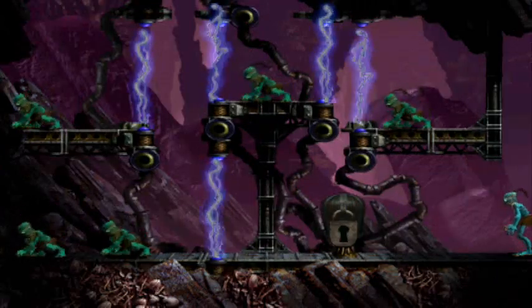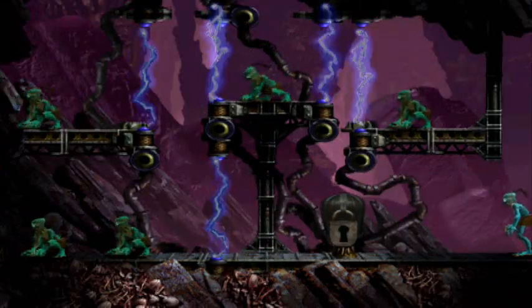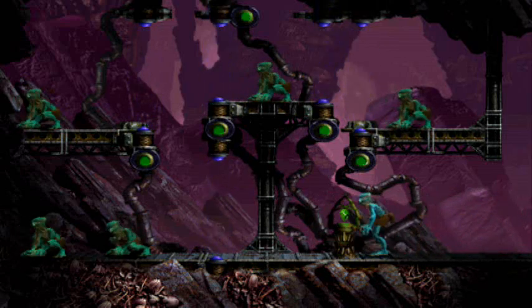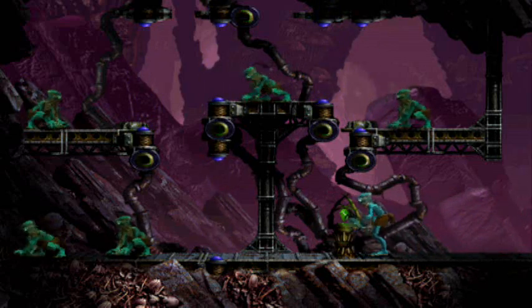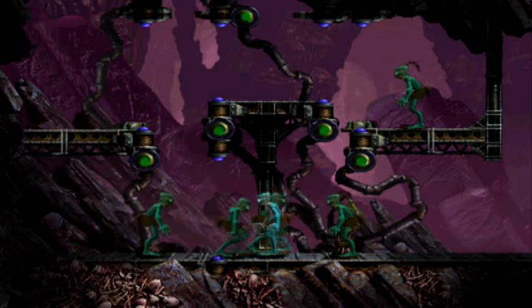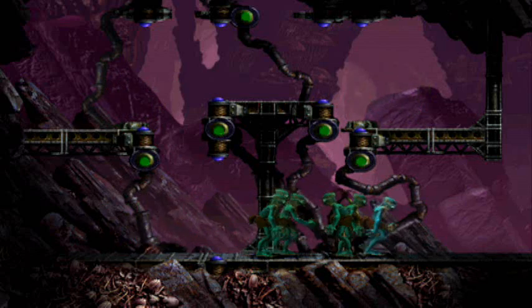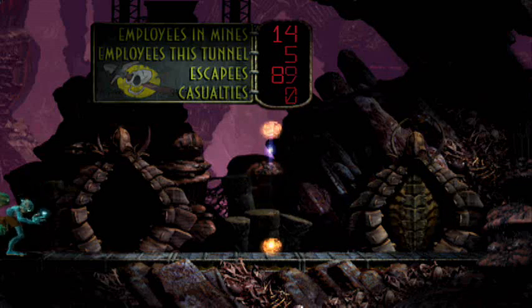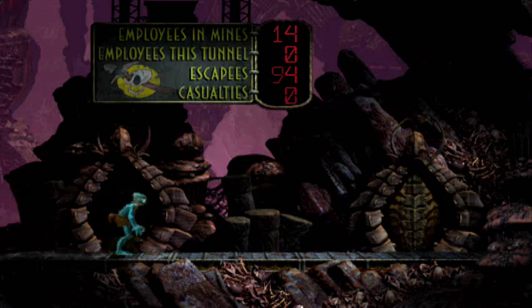Head to the left. You'll locate 5 Mudokons behind electrical barriers. Turning them off is very easy — just give the nearby padlock a smack. After the electrical fields are disabled, lead the Mudokons to the right and send them off through the bird portal. You can check your progress using the board. If the escapees count is currently sitting on 94, then well done — you have rescued every last Mudokon to this point. Exit through the door.